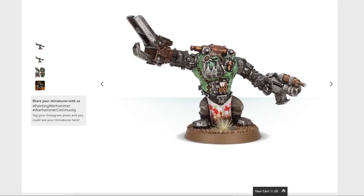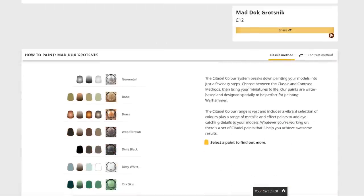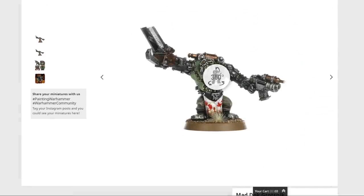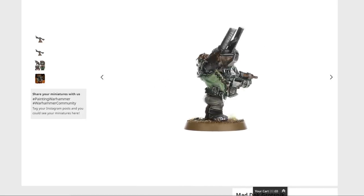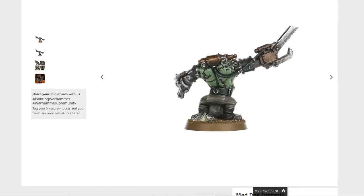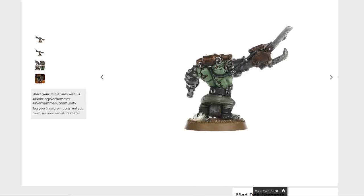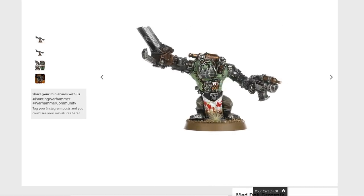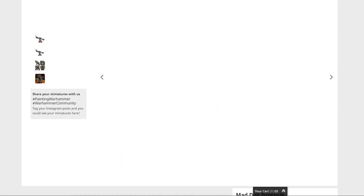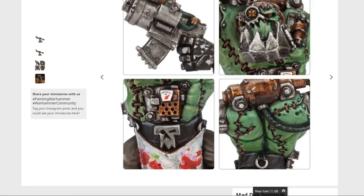Moving on to a few characters. Mad Grotznik — he's resin, I'm reasonably sure. Five components isn't too bad. I don't think he's aged too badly. There's some nice detail on him — all the stitching is really well done. He's creepy and weird, which he should be. I think he's not doing too bad, age-wise. For resin, a lot of those details are pretty nice and clean.